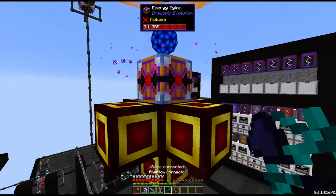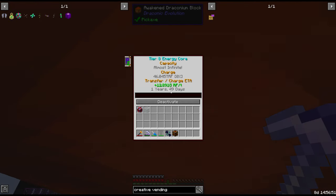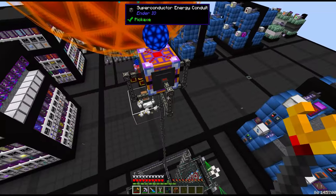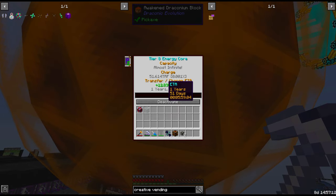This basically acts as if you're plugging the source directly into the energy pylon itself, and now we're at one year to fill. Now we really have infinite RF. I think we're actually going to remove the wiring for it — we don't need these conduits here. We can probably end up turning off the Nequadra reactors. Yeah, that didn't put a dent in this thing.